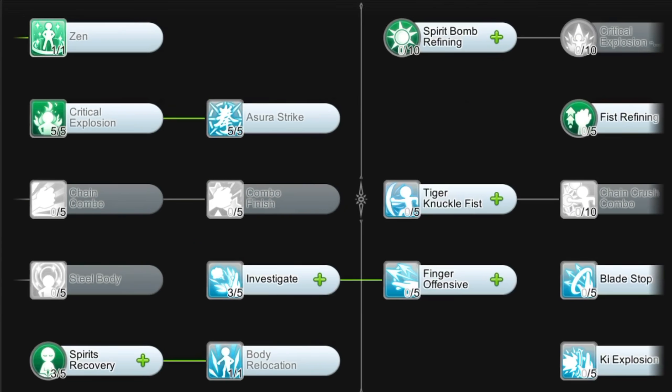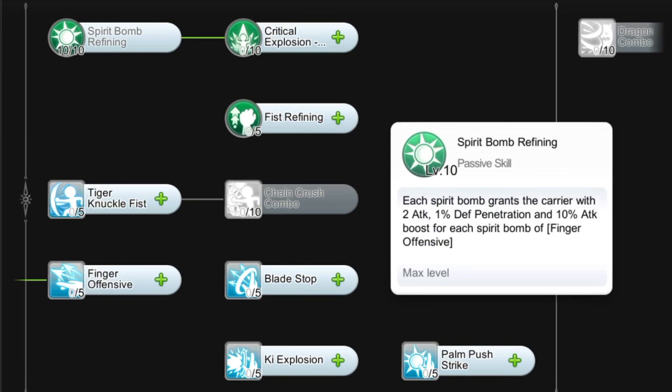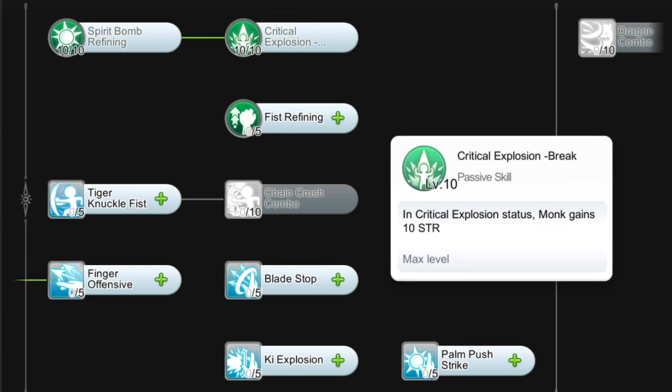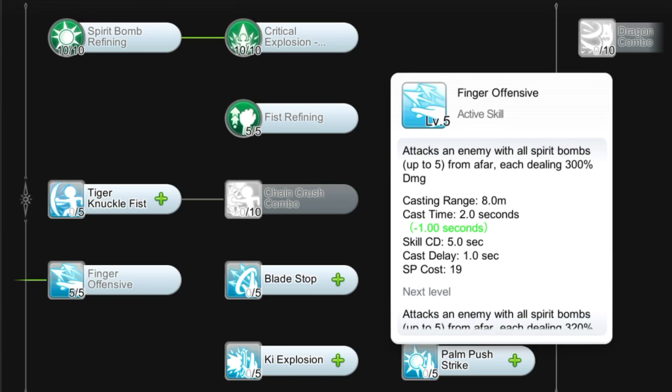As for the Champion skills, you should prioritize getting Level 10 Spirit Bomb Refining to increase attack and depth penetration of Spirit Bombs. In addition, there is a 10% attack boost for each Spirit Bomb used for Finger Offensive. Level 10 Critical Explosion Break to add 10 Strength while in the Critical Explosion state, Level 5 Fist Refining to increase attack when using Knuckles, and Level 5 Finger Offensive — an attack skill which deals 300% ranged attack damage.